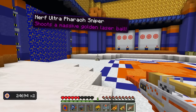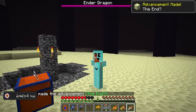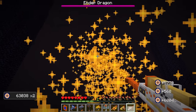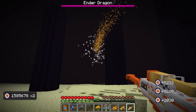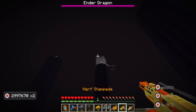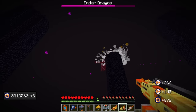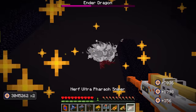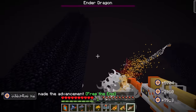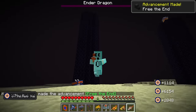Shoots a massive golden laser ball. All right, let's try it out. We're at the End. We can use our sniper to take out the dragon, I guess. Look at this golden laser, dude. Hello there, Mr. Dragon — would you like to say hi to some of my Nerf buddies? Pew pew pew. Boom. Get him, dude. Nerf sniper, go. That was the easiest dragon battle ever, man.